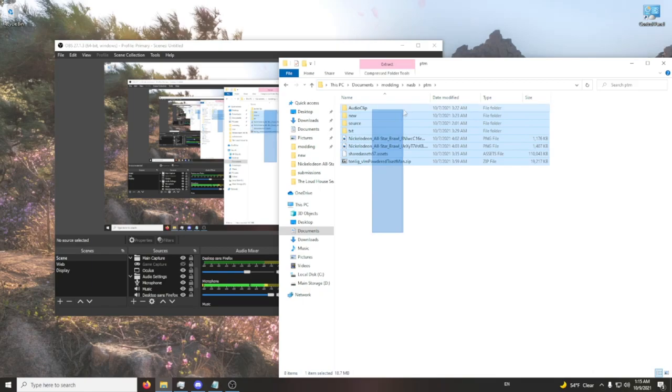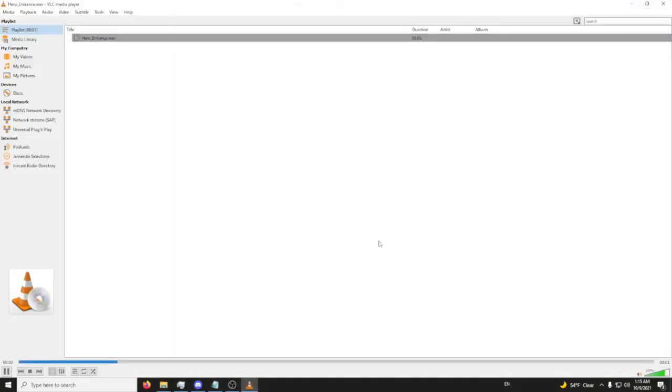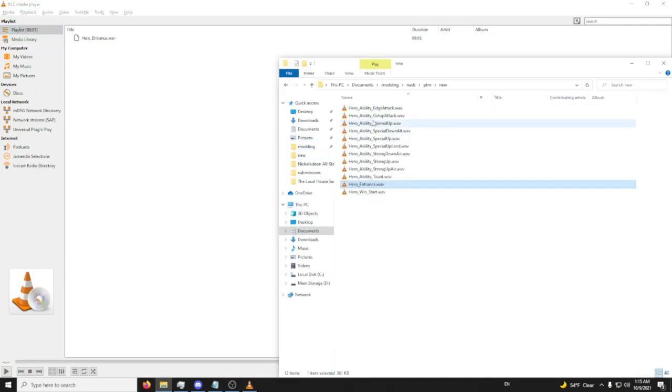I have one already for Powdered Toastman — I uploaded this version before we got the voice line and Slime Mod Manager thing. I have a bunch of audio clips. 'Leave everything to me!' — so that's for his entrance. I made it pretty lengthy.